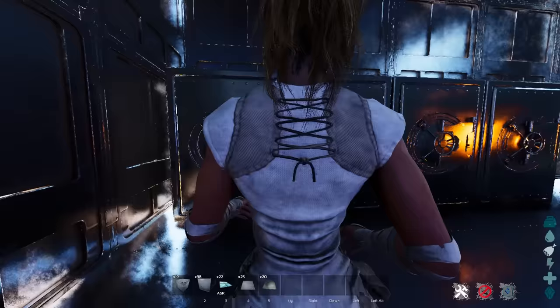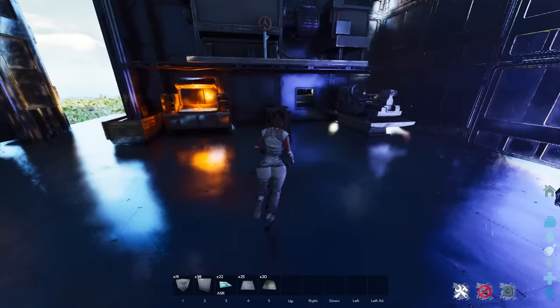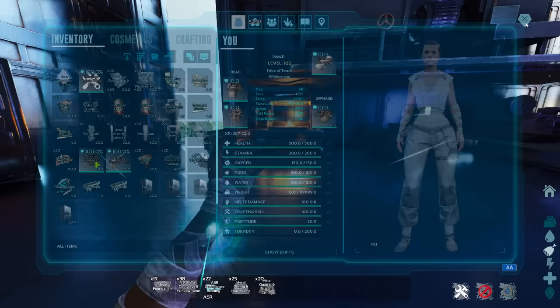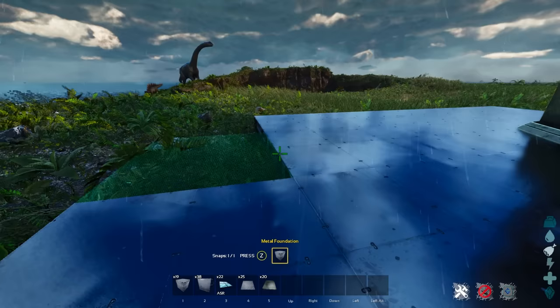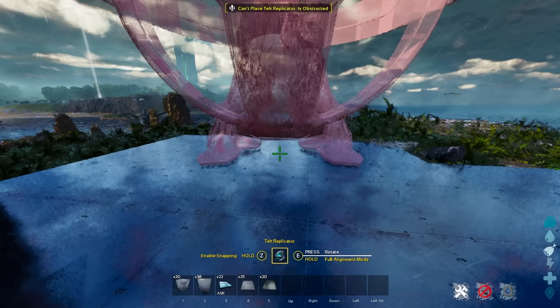Everything is nice and clean — you can easily upgrade, change things around, and access everything with ease. You are eventually going to get to a point where you want access to a tech replicator. If you're on a PVE server, put it out in front of your base — it wastes so much space inside. Eventually you just want to have a giant grind pad built out in front of your base with all of your tech reppy and important stuff right out front.